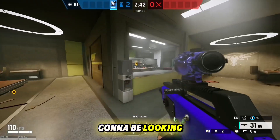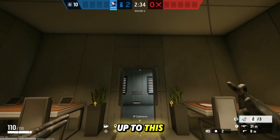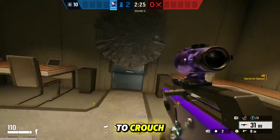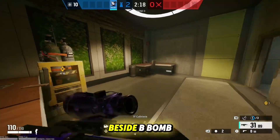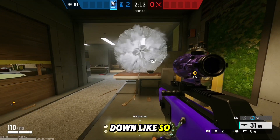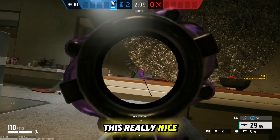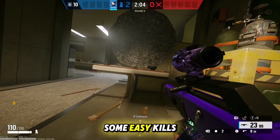The first site we're going to look at is Kitchen. For the first barricade spot, come up to this entry doorway and throw it directly at the top. This will force the attackers to crouch whenever they're peeking into site. For the second barricade, come up beside B-Bomb and look at the corner of this wall, then toss it down. This is my favorite barricade in this site — combined with the first barricade that forces them to crouch, you can get some easy kills.